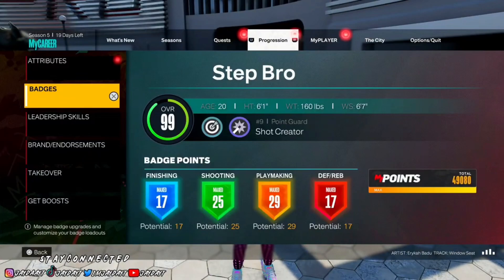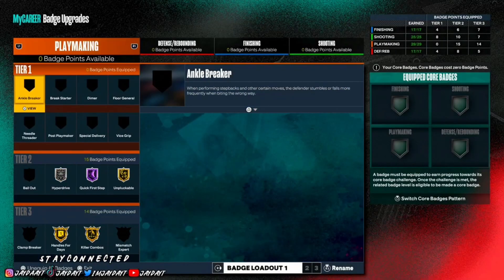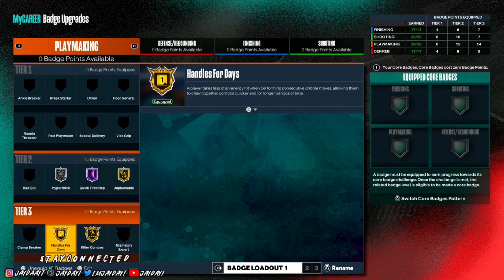I'm gonna show y'all my playmaking badges. My badge count is 17, 25, 29, and 17. Once I hit 39 this season, I'll be putting that extra badge on playmaking, which would give me 30 playmaking. For my playmaking badges, I don't use ankle breaker — I use hyperdrive on silver, quick first step on hall of fame, unpluckable handles for days, and killer combos on gold. That's all I've been using.